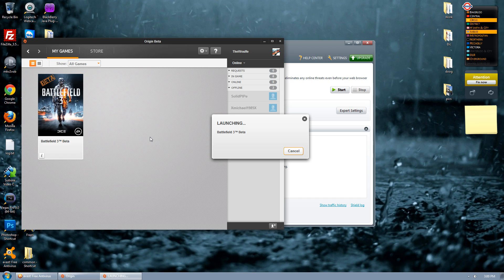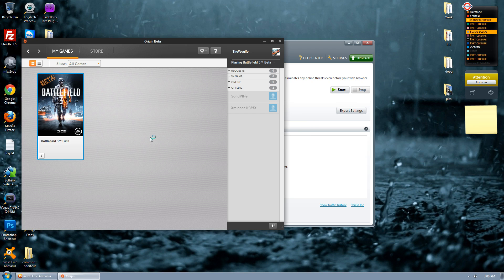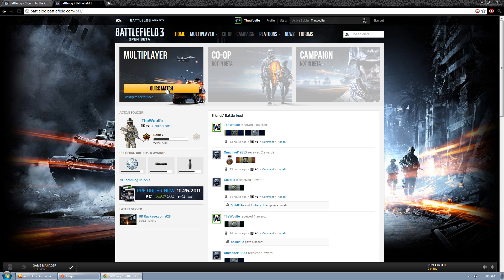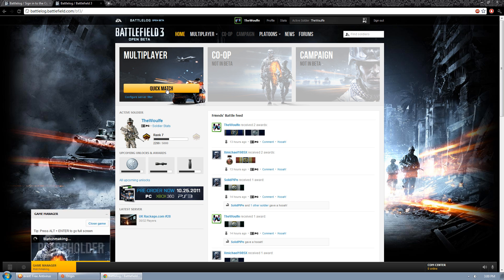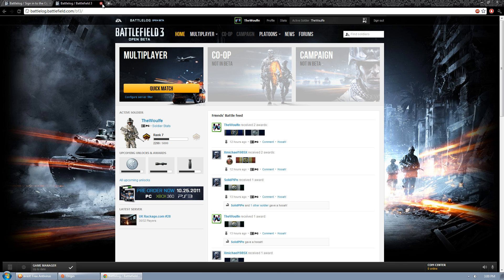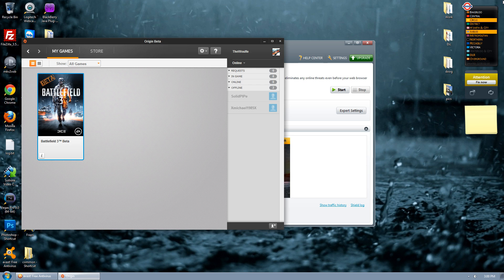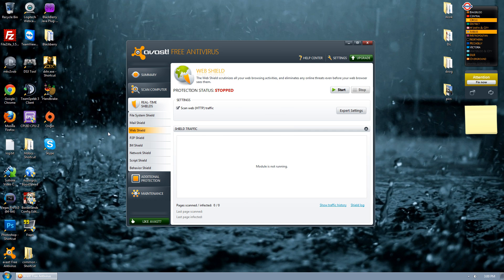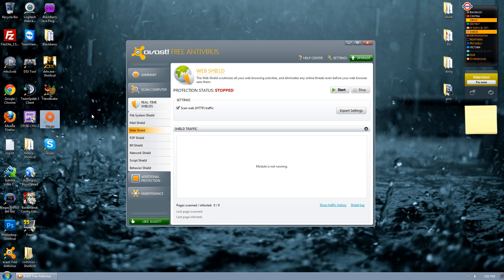So open up your Battlefield 3 again. Hopefully it won't throw the generic game error that it sometimes glitches around with. And if you go to quick match, it will give you a generic game error. This is actually a good thing to show you. Generic game error often means basically what you want to do is close down your battle log, close down your browser, exit Origin. It's glitchy — obviously because it's in beta.